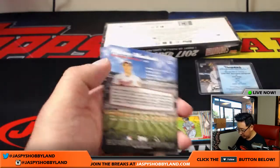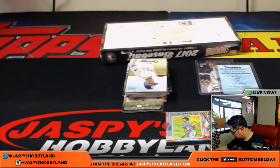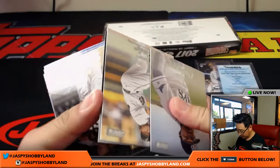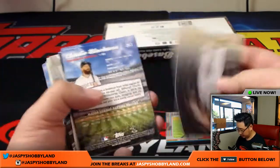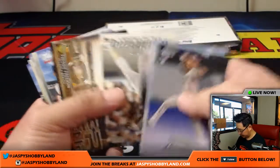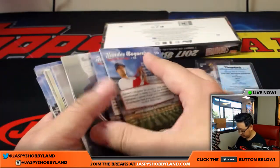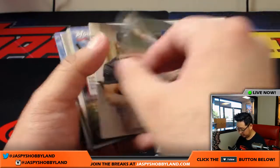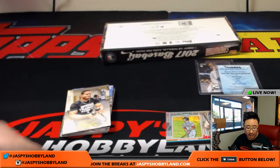Contact Sheet Josh Donaldson. Manny Machado. Jose Peraza. There's Luke Weaver — it's a black parallel. Todd Frazier gold. The golds are a little more common. Freddie Freeman Power Zone. And all cards ship in these breaks. And there's your other autograph for the Mets — NL East with the Robert Gesselmann. JVV with that one.